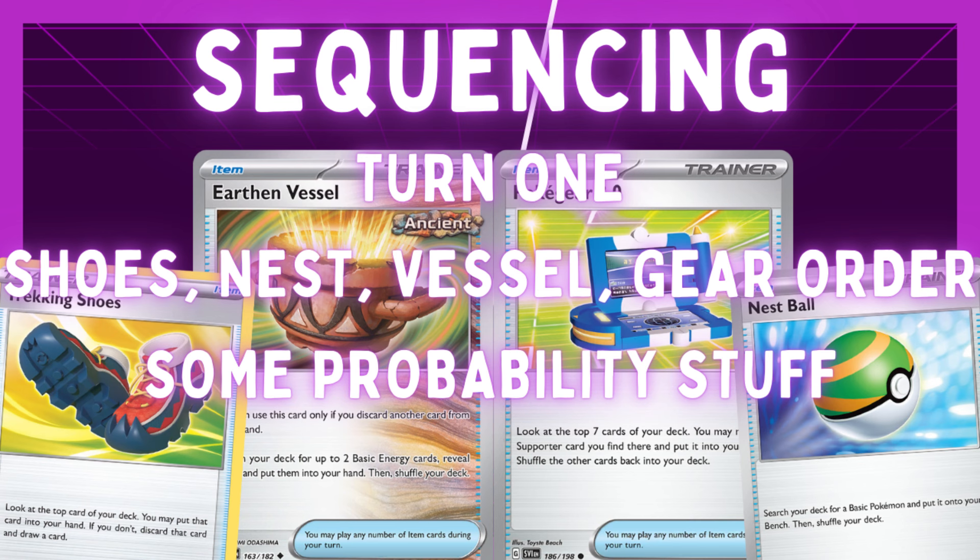When playing Raging Bolt, always make sure you have access to the energy types you need. Because you're running three types of energy, it's important to select the correct ones off Vessel or Energy Retrieval. Don't take all the energy out of your discard pile except Grass, and then only have Grass for Sada — Grass on a Raging Bolt is useless. When grabbing energy out of the deck, if you already have a Lightning for Sada, grab a Fighting and a Grass so you have the other energy type to attach. For extra energy, Grass is usually the selection so that if you find another Ogrepon, you already have the out to draw an extra card.